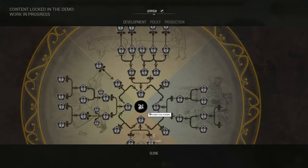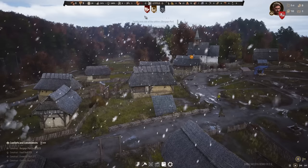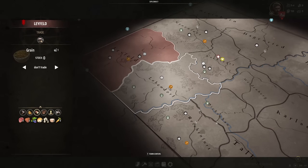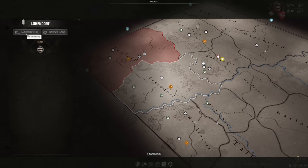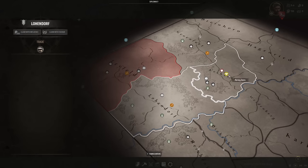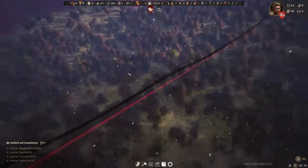I'm wondering what we can do with the influence. With other territories, you can claim them with influence — it costs 1,000 influence to claim another territory. This is probably what I should be aiming for once we have enough of that.